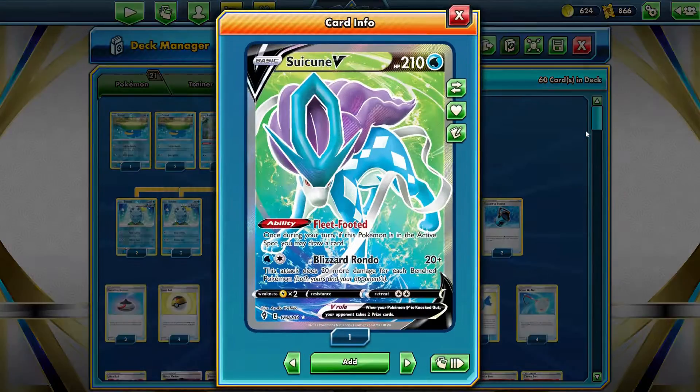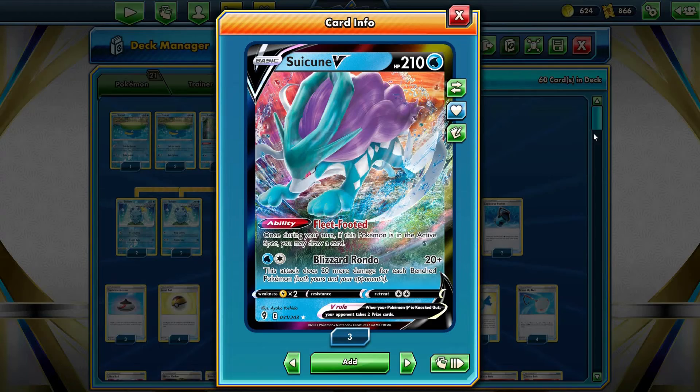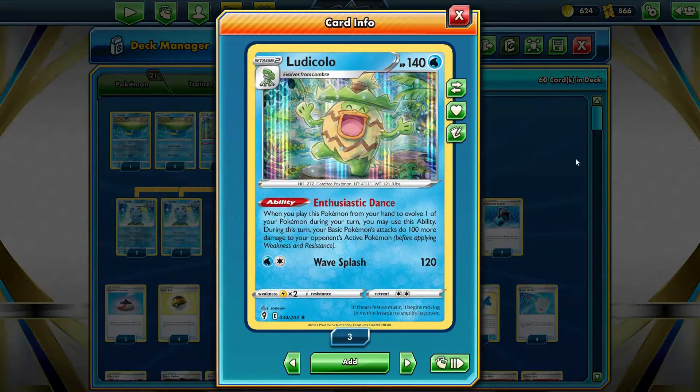In the next video you'll see Entei V — it's the same deck, only once water, once fire. With Ludicolo, let's see how awesome they are. But of course, Suicune V is just amazing. Fleet-footed, Blizzard Rondo — and why this one's the best: it is just a 2-energy retreat cost, so Bloon works on it; Entei does not, sadly. But you also get Melanie to help out with this Pokémon. With the deck, of course, you know — Ludicolo!